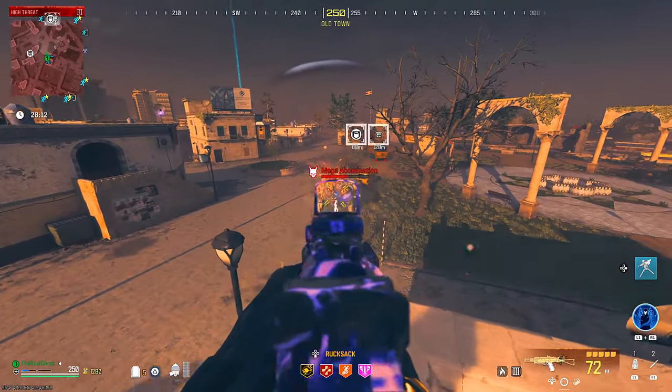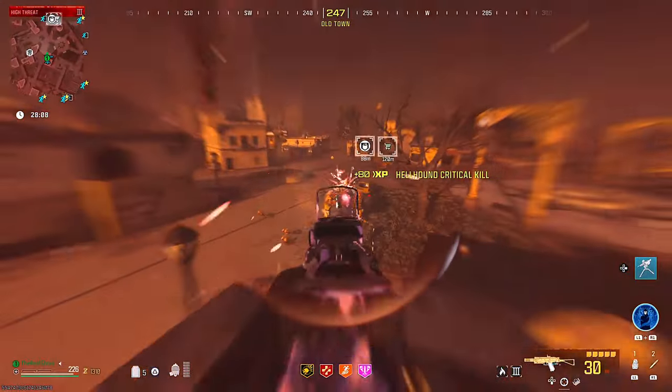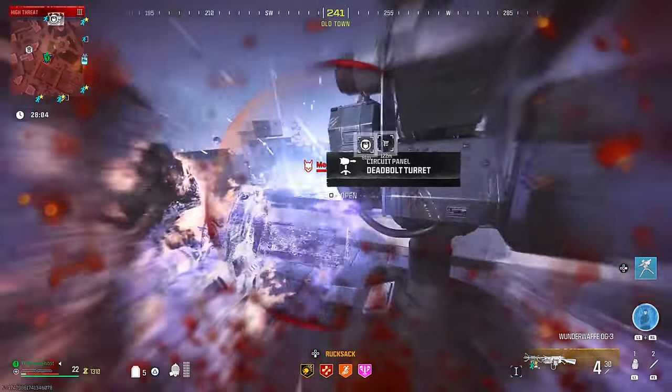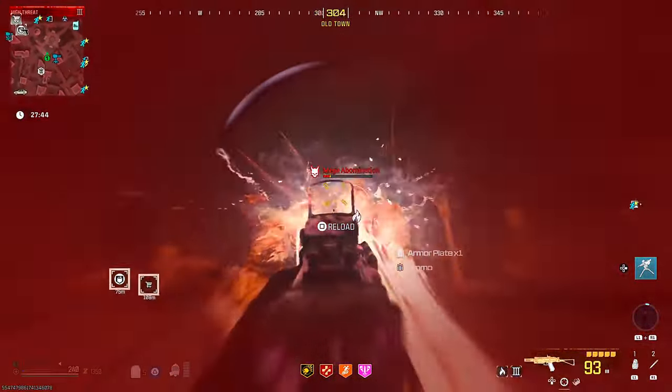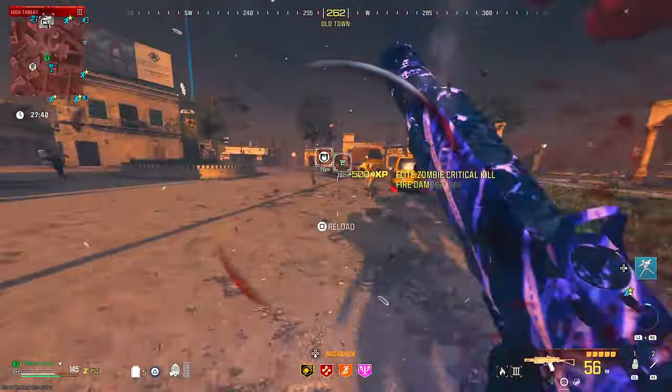We finally got our Pack-a-Punch 3 and made our way into the red tier zone. I decided to fight a mega abomination and the damage it was doing was actually quite impressive. But the one problem this gun has is that even with the Mag of Holding it only holds 400 rounds, and you're gonna go through those really quick — this thing shoots really fast.